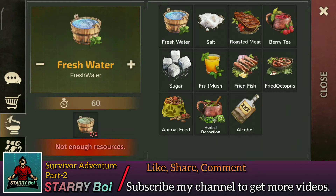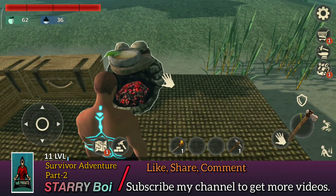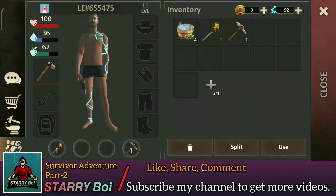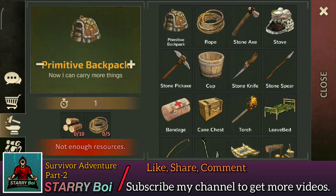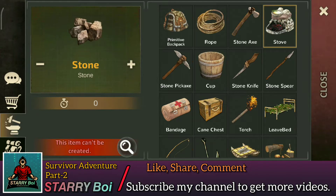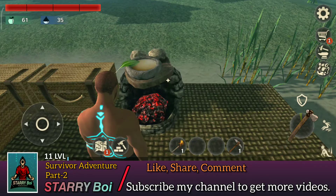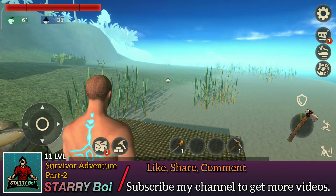I couldn't show you because at that time I didn't record, but I will tell you what you need to build the stove. You need to add 20 rocks or stone, and 15 wood — this is very easy to get. You'll also need a stone pickaxe.